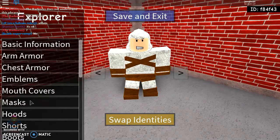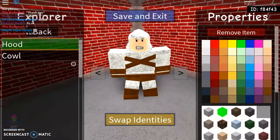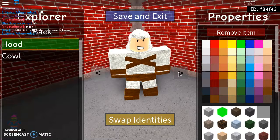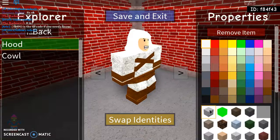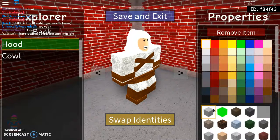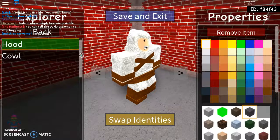Does it have an emblem? Does it have a mouth color? Masks — never heard of it in his country. Hoods — he's got a hood. And you can see the hood is white — not that white, not that, not that, but that — with cloth.